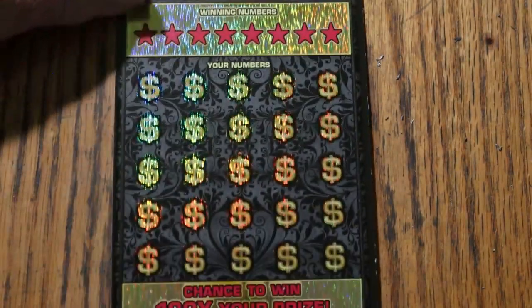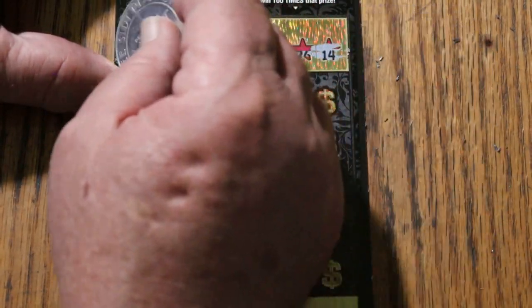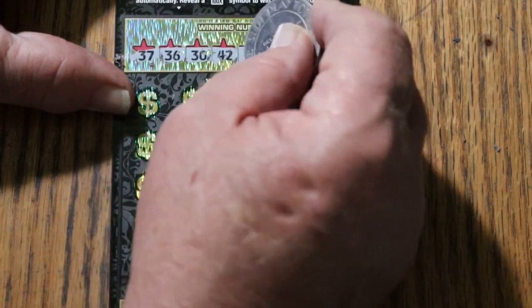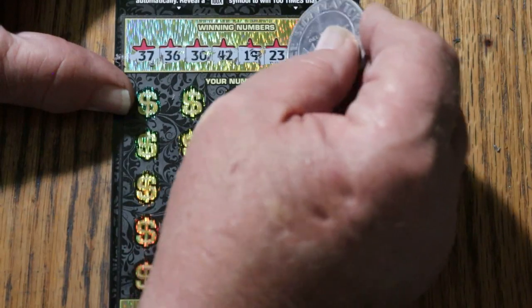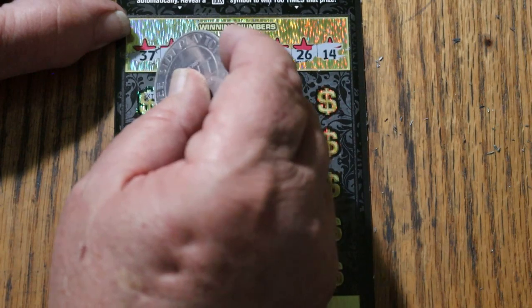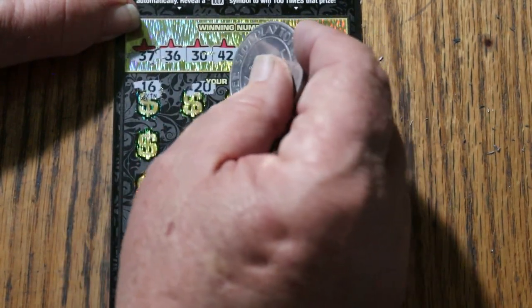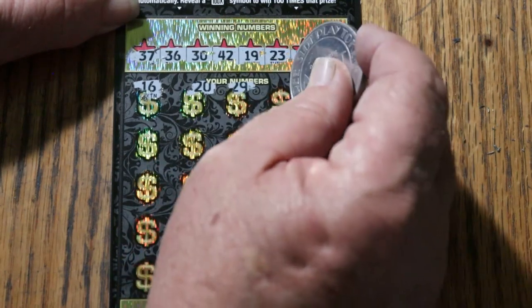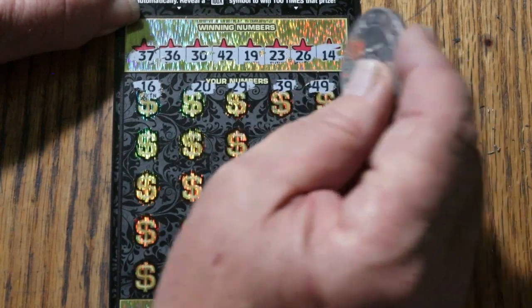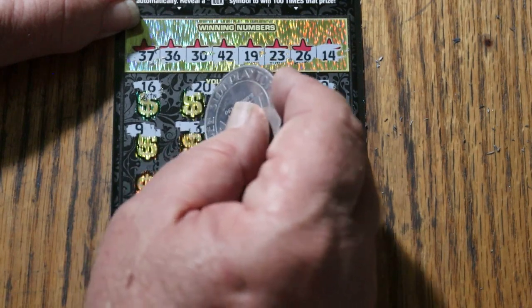Ticket 008. Numbers: 37, 36, 30, 42, 19, 23, 26, and 14. Then 16 — nope. 20, 29, 39, 39, 49, 9. Lots of nines. 33, 34.